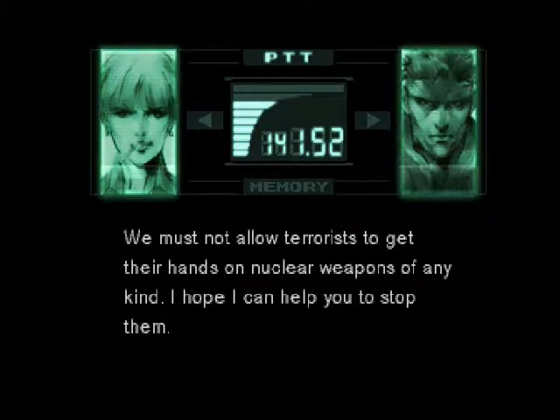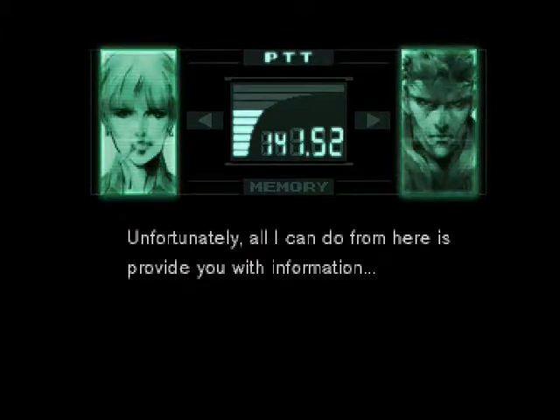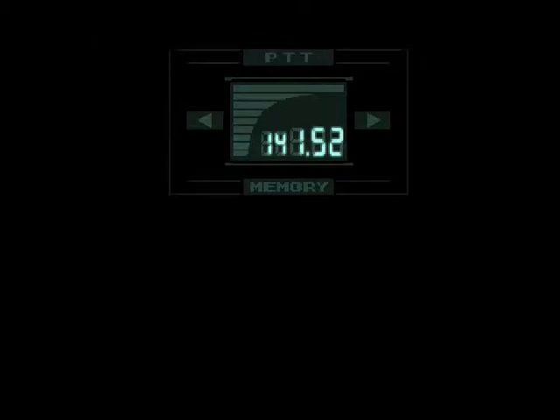We have not allowed terrorists to get their hands on nuclear weapons of any kind. I hope I can help you stop them. You're a tough lady — you have a cigarette and everything. Either those terrorists are serious about launching a nuclear weapon, or it's a very elaborate prank. The world can't idly allow that to happen, and neither can I. Unfortunately, all I can do from here is provide you with information — hopefully that'll be enough. Another soldier here wouldn't make a difference anyway. It's good to work with you, Nastasha. Same here, Snake.